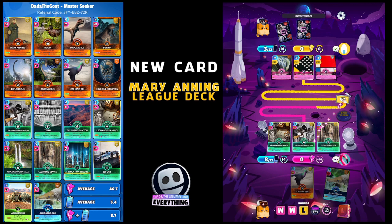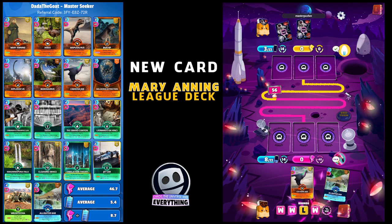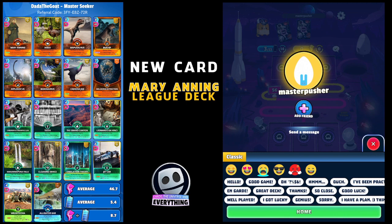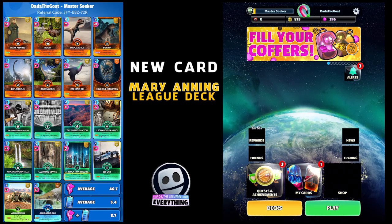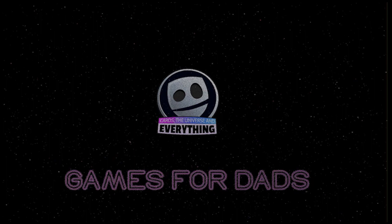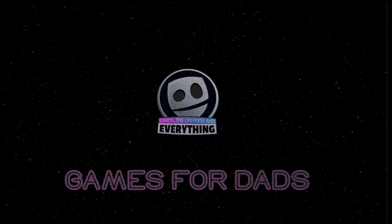Good game, nice deck Master Pusher! Cloaking Device helps us out and that gun - so great. Mary Anning - I really like that card, I think we can have a lot of fun creating cool decks around her. You could even go nine paleontology and nine science since it's eight or more. Enjoy the game, thanks for watching, hope you like the new video and the new card. Please give us a like and subscribe - it really helps us out. Take care everybody, we'll be back soon!